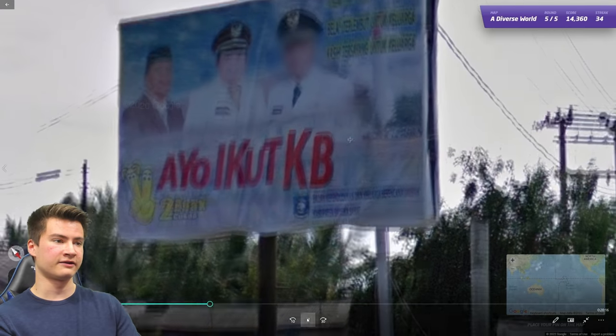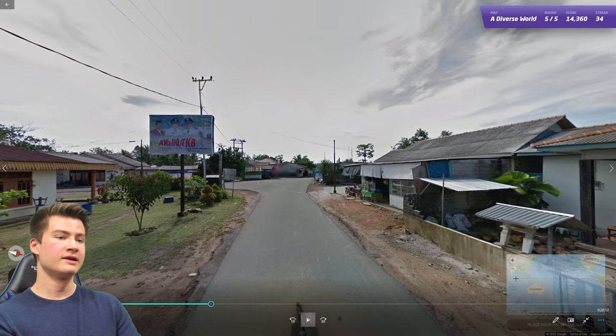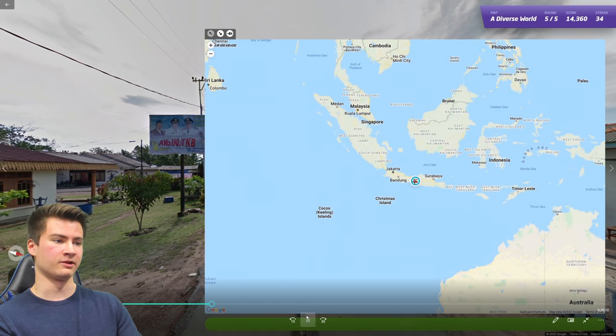Round thirty-five looks like Indonesian or Malaysian language, but there's a figure with a very unique hat — that's an Indonesian hat, commonly seen on signs across the country. It's a good way to tell Indonesia apart from Malaysia if you're not sure.